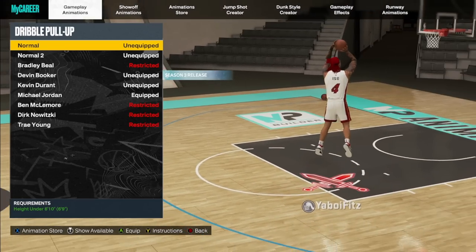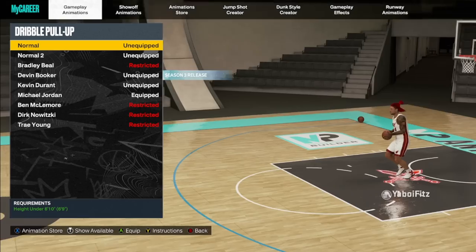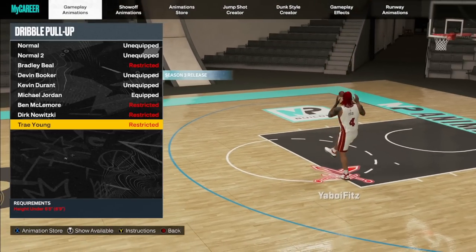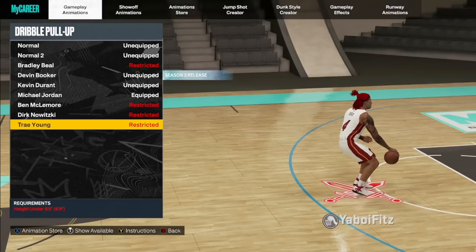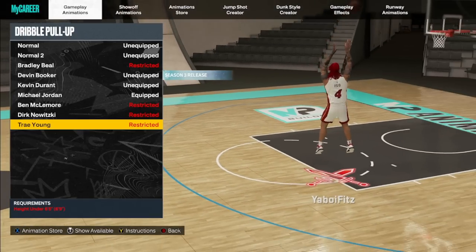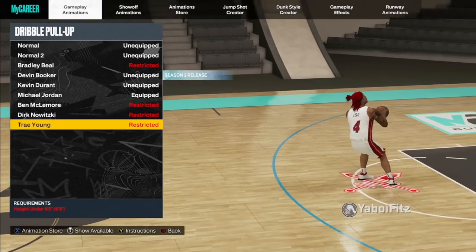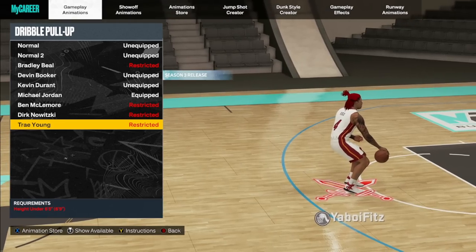Next are the dribble pull-ups — back to breaking down guards, wings, and bigs. The best guard dribble pull-up is Trae Young. Someone said Normal 2 might be the best because it has the biggest green window — and if you don't want your timing to ever change, go with Normal. But Trae Young in my opinion is the best because he creates the most space and gets the most wide-opens of any dribble pull-up in the game, counting even wings and bigs.